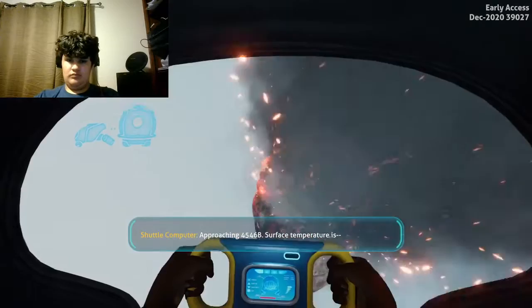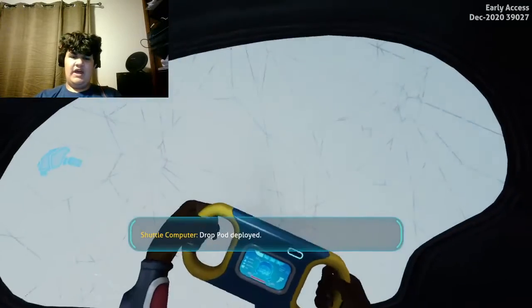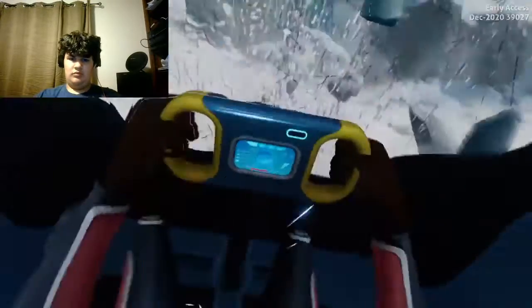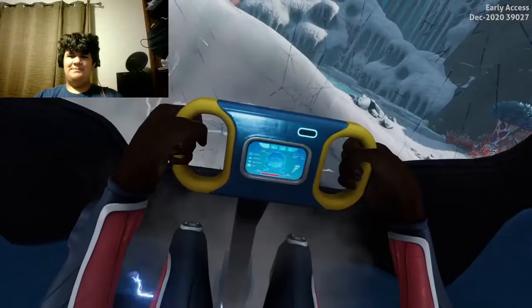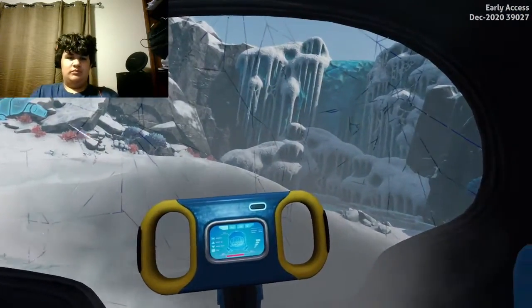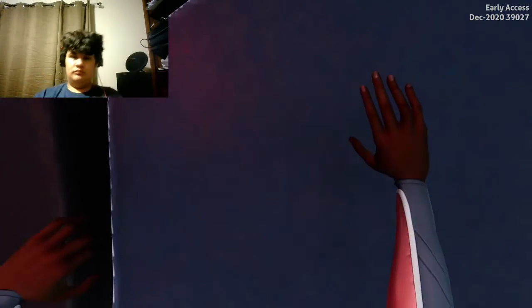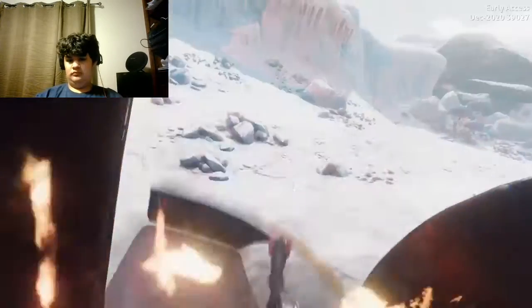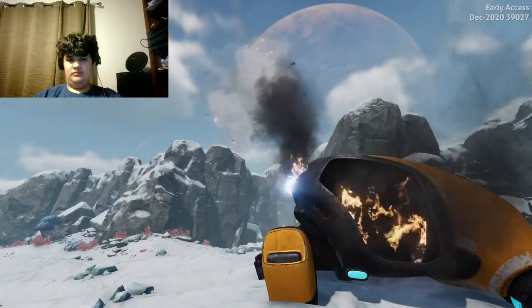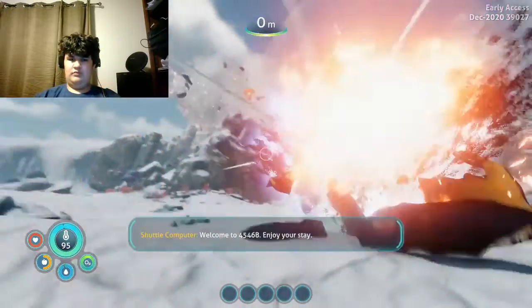Approaching 45, 46 feet — surface temperatures drop. Drop pod deployed. What were you expecting — you go right up close to the asteroid? You're standing in fire. Oh, I'm playing now. Great — 546 feet. Enjoy your stay. Oh my god.